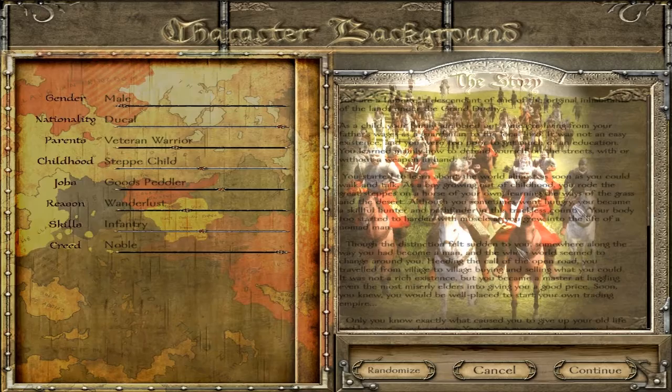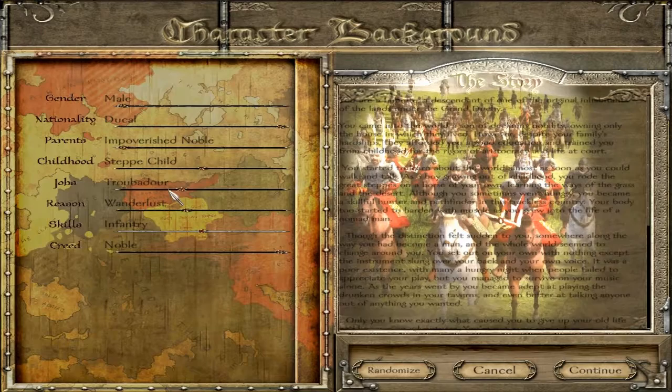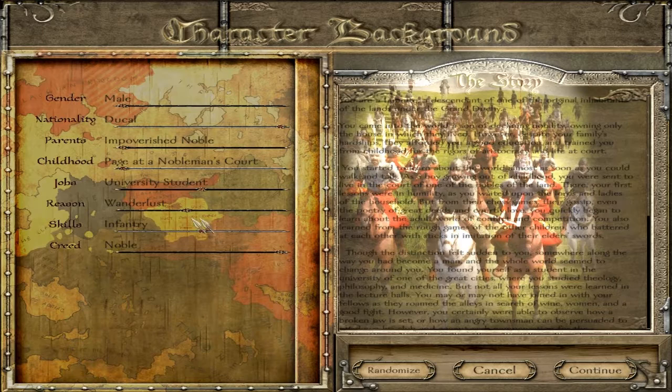I'm going to go with Ducal — I've never played as these guys, at least not to my knowledge. Parents is basically the native Warband setup of what did your parents do, what kind of childhood did you have, what did you do after that, why did you seek to travel around? They've added some new ones here: religious fervor, forced out of your home, luster, money and power. I'll go wanderlust, then university student, then nobleman's court for childhood, because that will immediately make me a noble — that's the easiest way to do things.